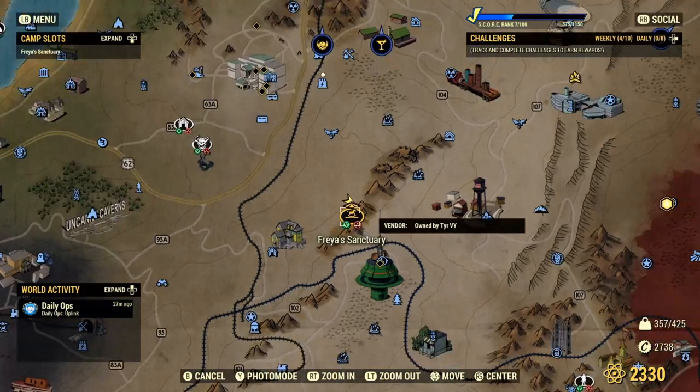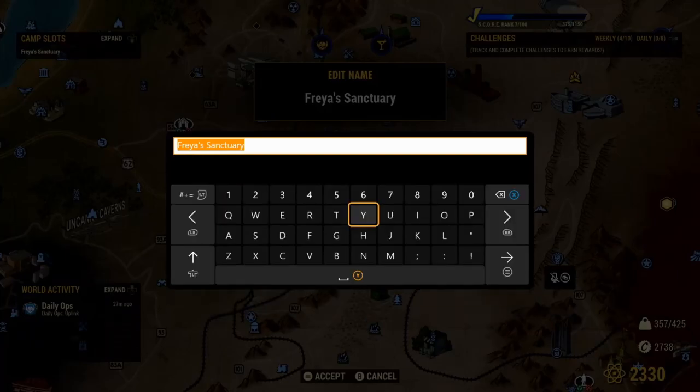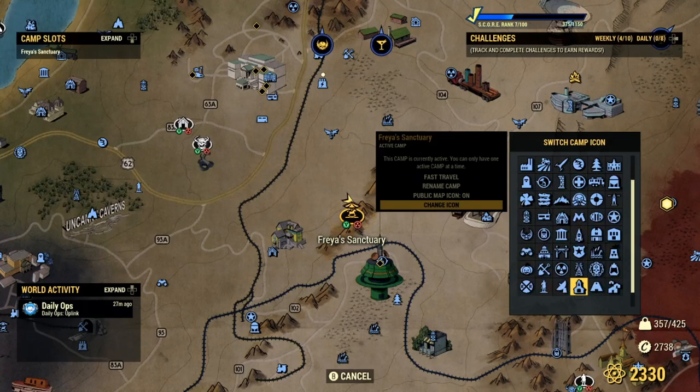Let's take a look at our camp. If you open up the map menu, you'll be able to see it right here and you'll be able to click on it and see you have a few new options. Firstly, you can rename your camp. As you can see, I've renamed it to Freya's Sanctuary, which suits my character. And then secondly, you can change the icon. You can change it to a lot of different icons. Some of them range from Fallout 4 to new ones that were added in Fallout 76. There's a lot of options here.